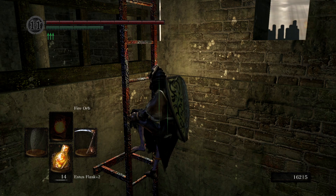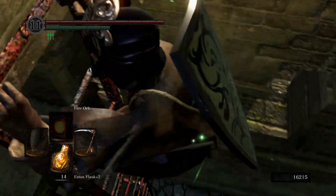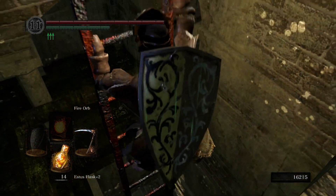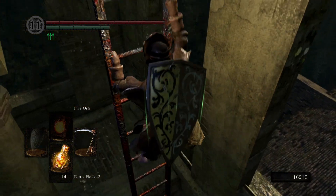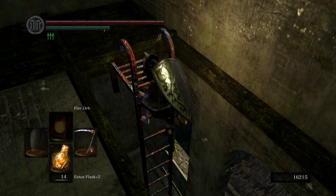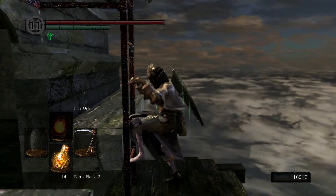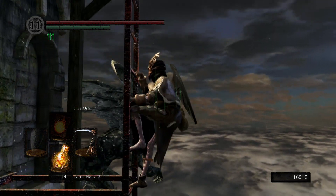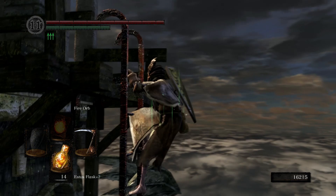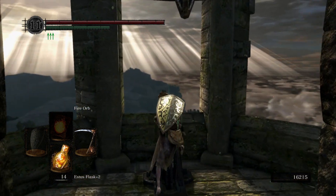We'll complete that quest along with a couple of others. We'll be doing Siegmeyer's quest because we can get that slab at the end — the chaos eaters are down there and we can farm titanite slabs. And Big Hat Logan — we can get our crystal sorceries, just as a typical scroll to add to our character, just for later for stowaway's sake.